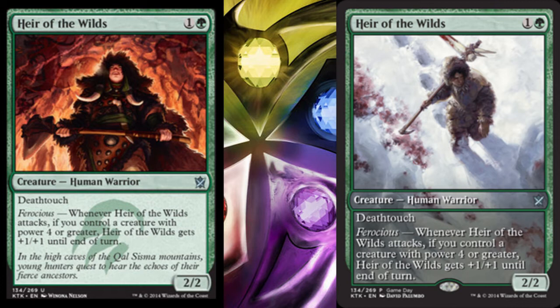Really good card — one of the participation cards that is actually usable. Heir of the Wilds on the left is the normal version, and on the right is the alternate art promo. The promo on the right is so much cooler — it's a very gritty image and art style. You can see the creature walking on snow, and there are tons of blood stains on the snow as well. Really awesome.